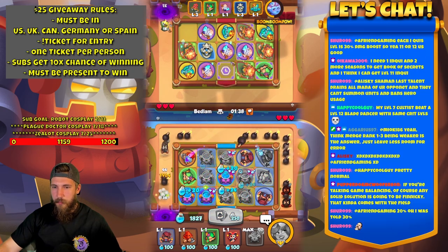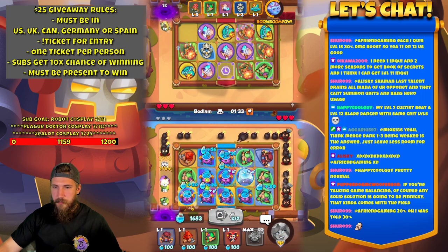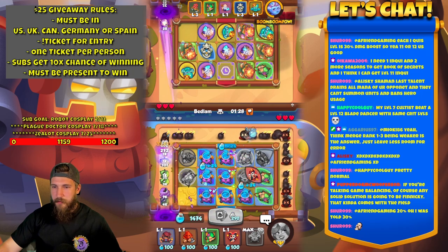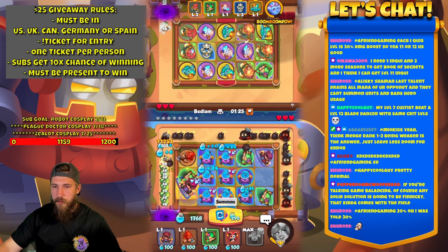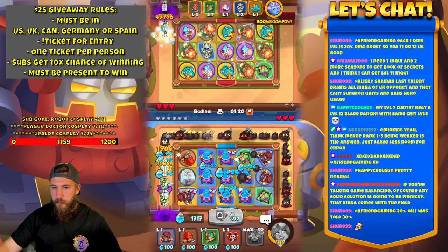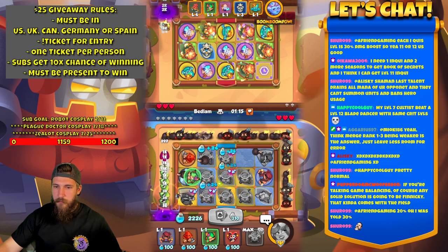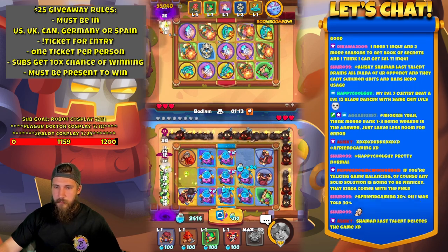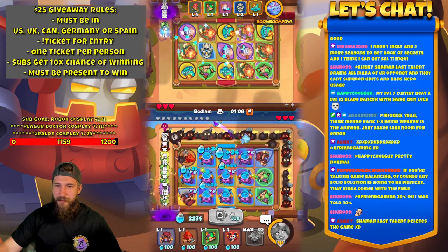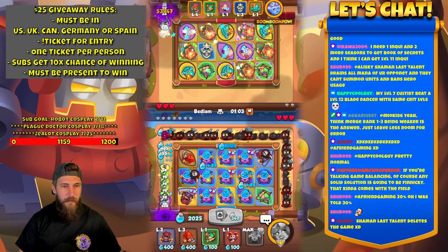Bedlam — so we'll build mana. We have two tier 3s. Let's merge that down there. Make one more tier 3. And that should be good. We'll merge that out as well — nice, beautiful. Lots of mana.